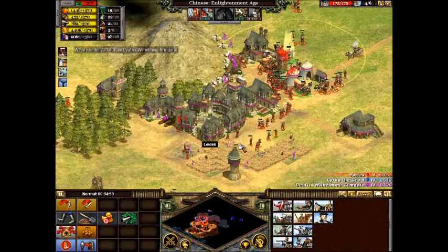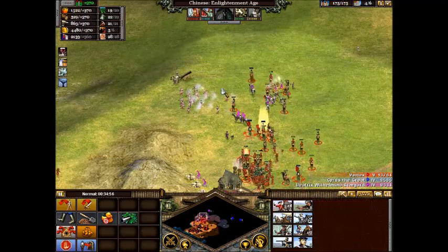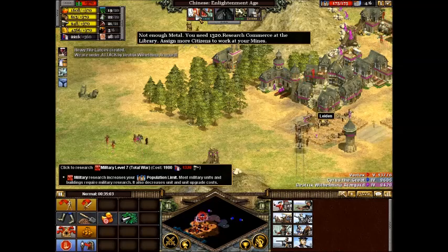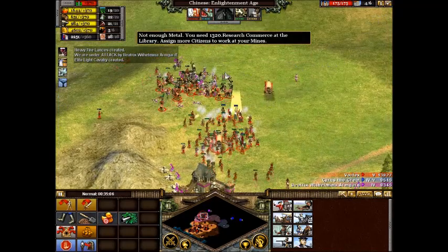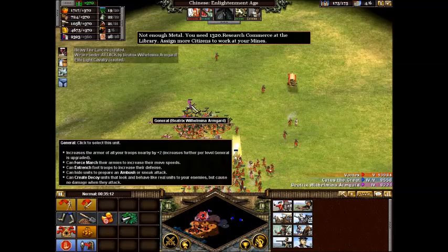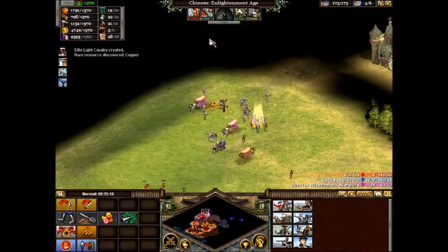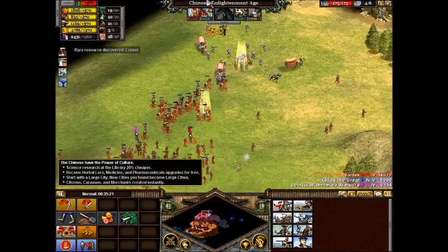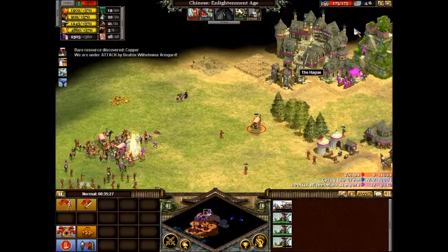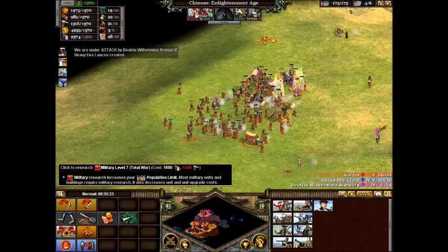It doesn't look like they have a ton of defenses — they've got like one more keep and some guys. Better take them down. They're running a little low on iron. These guys are using a tactic of having lots of small little units, which can take you down by sheer numbers.